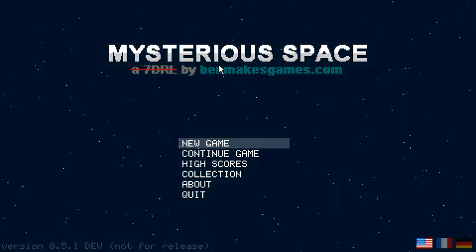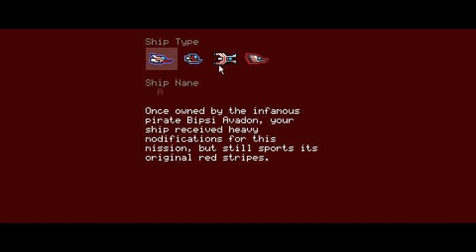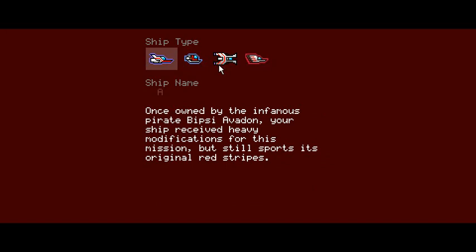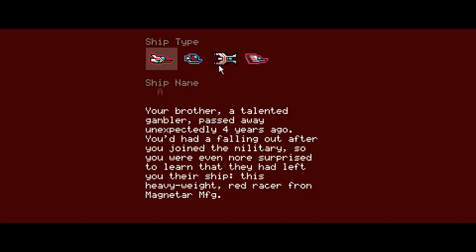Let me grab the little Xbox controller, because that's more fun. Start a new game. So there are unlockable ships, for example — you don't always start with these. They've got crazy different stats. You only start with this one, and it has randomly generated stories in a roguelike fashion. It is a red ship, so I will call it Cherry, because fruit.